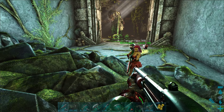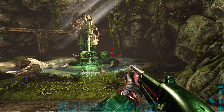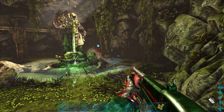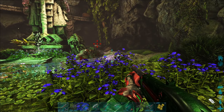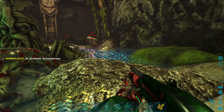Ich guck erstmal hier nach, was hier noch ist. Also hier ist zu. Das scheint da zu sein, wo wir angefangen sind – also kommt man hier nicht durch. Ach, das Artefakt ist schon wieder da. Das sind noch neue Viecher.